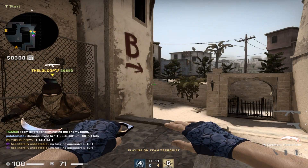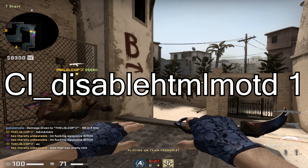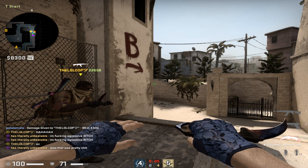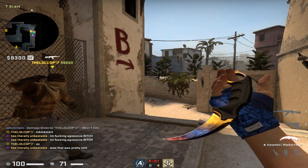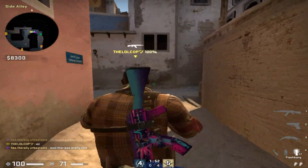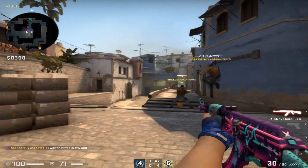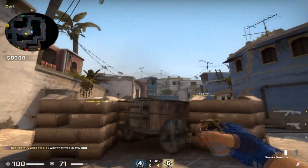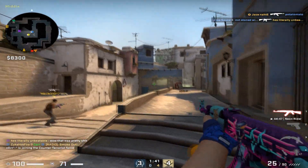For our final in-game command we have cl_disablehtmlmotd 1. This makes it so if you're playing on a community server, there's no message or advertisement that shows up at the beginning, which will not only save you time but also help your FPS. There are some servers that don't allow you in with this turned off, but there aren't a ton of them, and it definitely helps your FPS if you play on community servers.